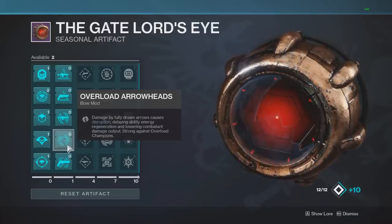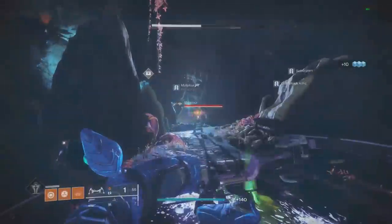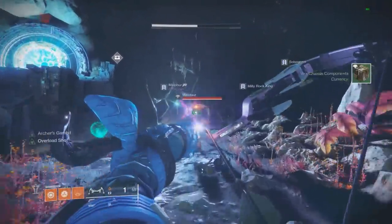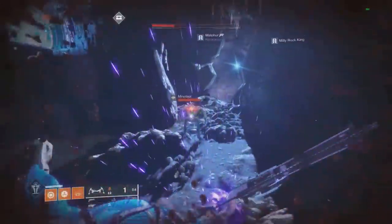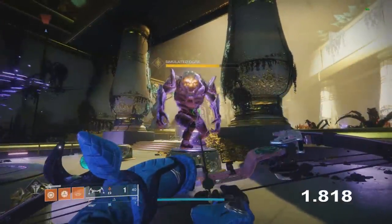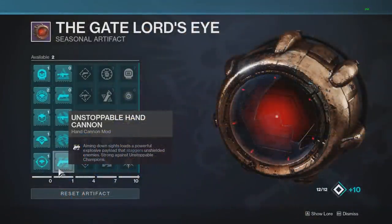Next is Overload Arrowheads — the exact same thing but now for bows when you fully draw them. I'm putting it on the Hush, the Gambit pinnacle from last season. Every time you fully draw the bow back you get the overload shot, so it's very easy to tell when you're going to do it compared to SMGs and ARs. Testing how long disrupt lasts on this Ogre — it lasts roughly five seconds, which is actually pretty long for base disrupt.